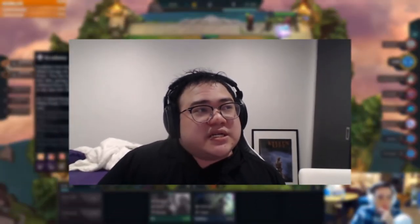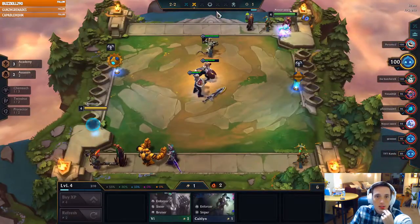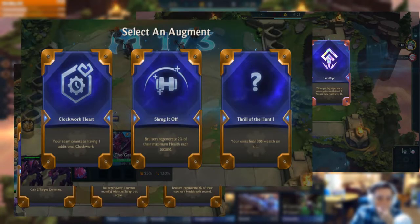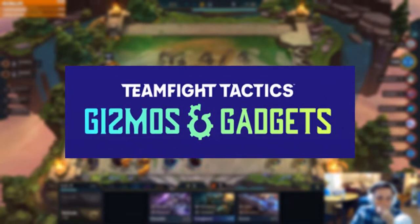In the newest TFT set, Set 6, they introduced augments. There are so many augments that streamers are still finding them after playing the new set for three full days. In the article that I found that listed all of them — which is linked down below — it literally suggests you use Ctrl+F. But we're going to go through them in this video, so buckle in as we go through all of the new augments in Set 6 of TFT: Gizmos and Gadgets.